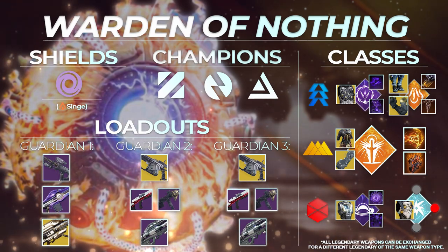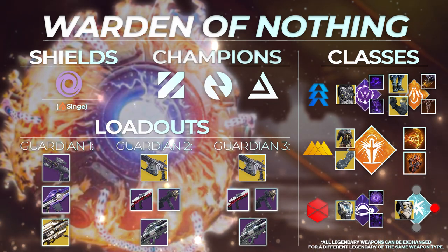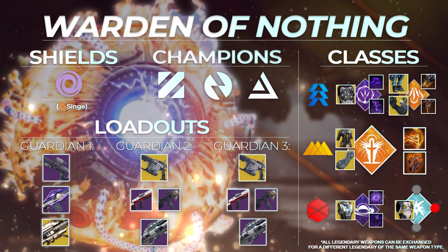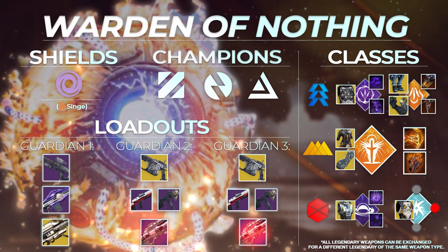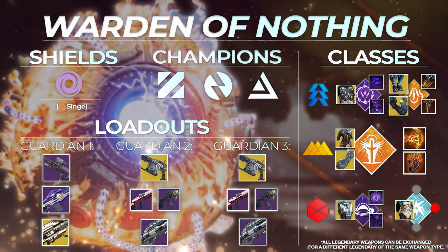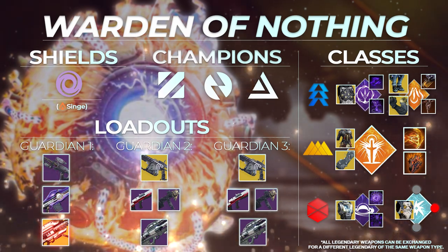Loadouts for this strike are simple, with two players wanting Arbalest, a solar SMG such as Kallus' Minitool, or a solar scout such as Staccato, and a solar rocket such as Hezen Vengeance or Ascendancy, with the third Guardian wanting a Kinetic Scout like the Nightwatch, a solar Trace Rifle like the Retraced Path, and Gjallarhorn.